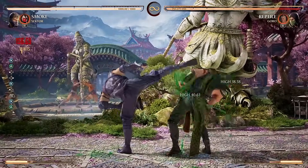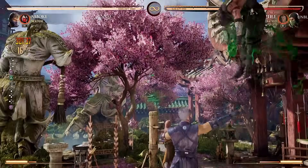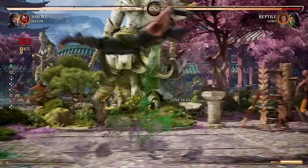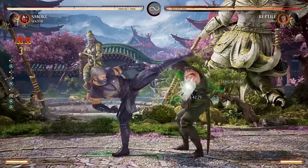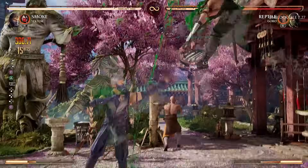Smoke is the best rushdown character by far in Mortal Kombat 1. Zoning him is impossible and his mix-ups are ridiculous. His only weakness is low damage unless you master his vapor combos, at which point his damage is just as good as any other character. Here's a fast guide on Smoke that teaches you all you need to know. If you have any tips on Smoke, comment them down below so we can learn together.